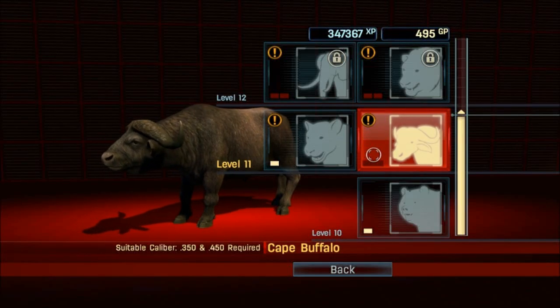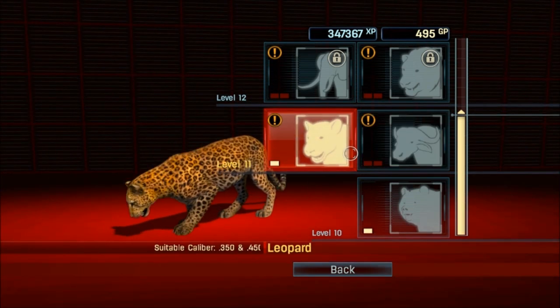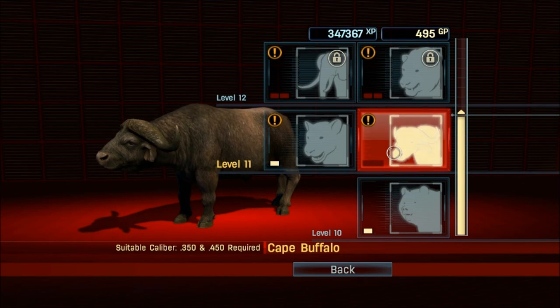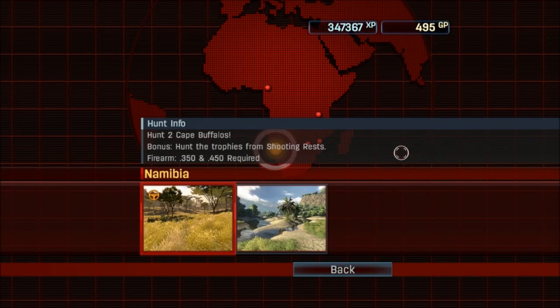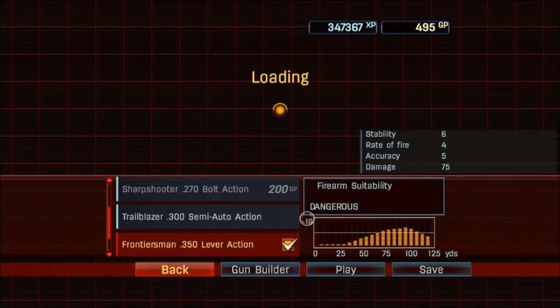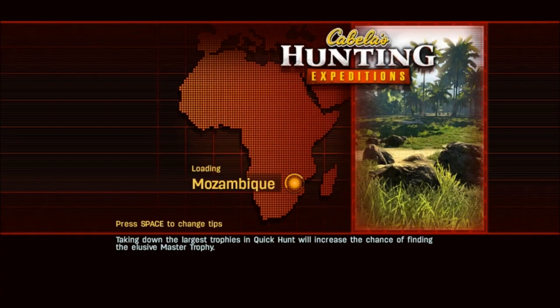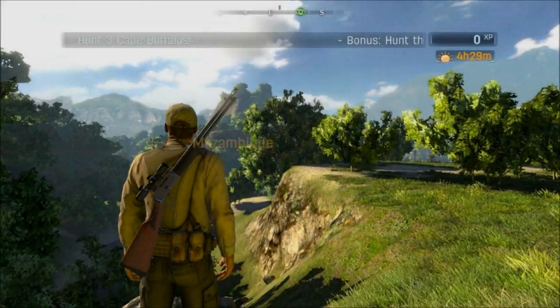Hey, what's going on everybody? Welcome back to some more Cabela's Expeditions. We left off taking down the leopards. We now need to take down some Cape Buffalo to get enough points to purchase our bigger rifled weapon to take down the next animals. We're gonna go ahead and jump on to some Cape Buffalo. We're gonna go to Mozambique — that's how you pronounce it — because we're gonna need one of those mammoth rifles to take down the elephants and the lions in the next section.